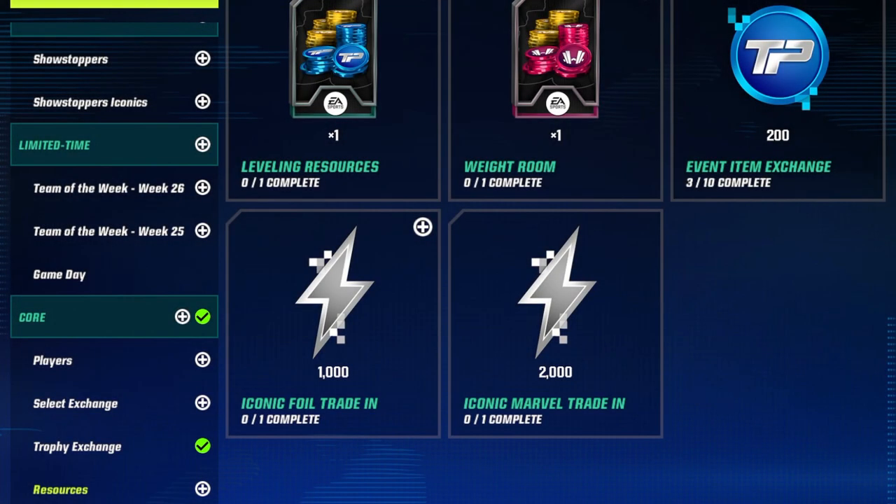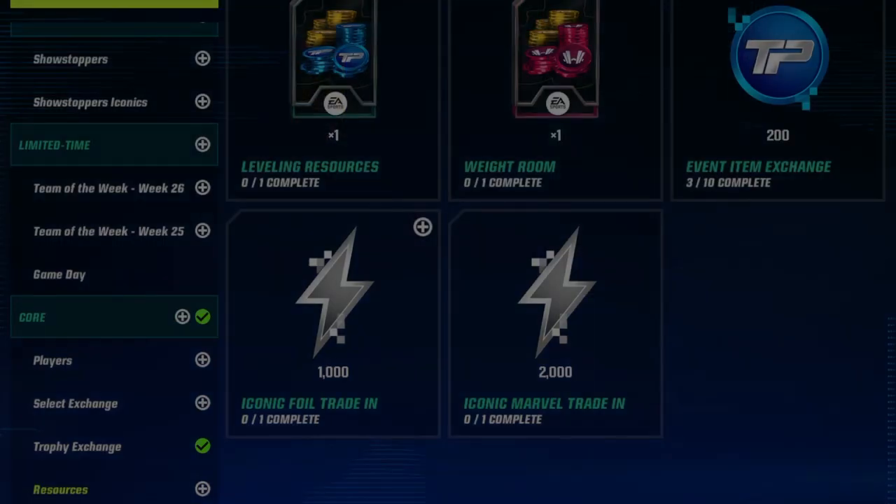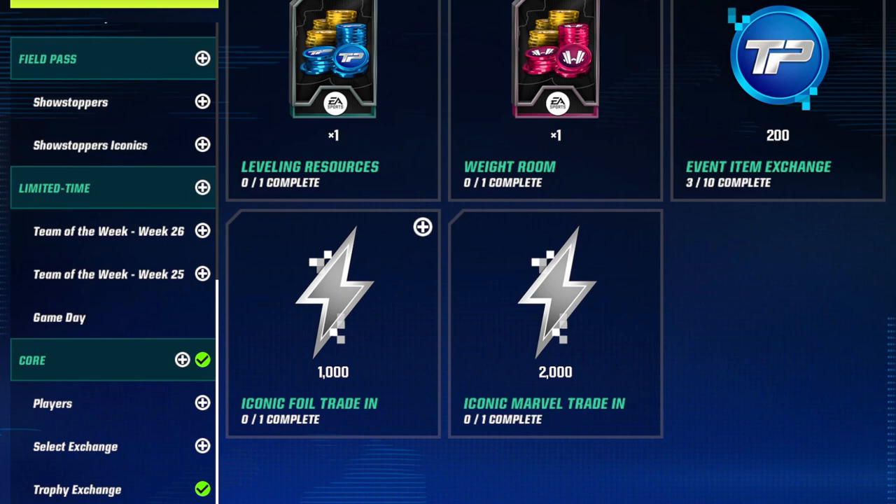Now the big one for foils that you have extra — you can put them into this trade and grab 1,000 program stamina. I would 100% recommend doing that in the current Team of the Year promo, easily one of the best promos to do it in because of how many events there are. You can also do the same thing with a Marvel from this year for 2,000 stamina.